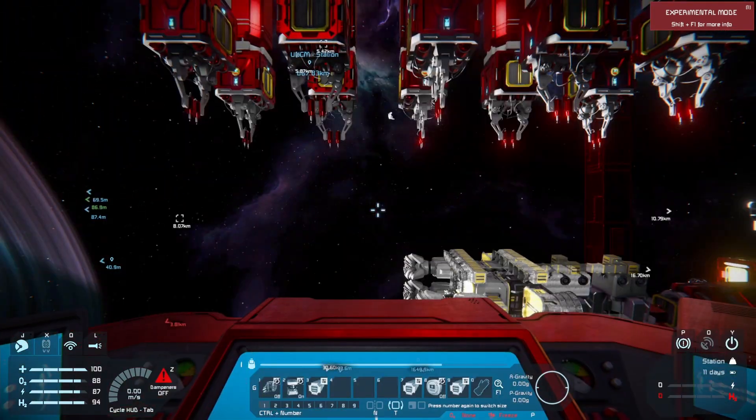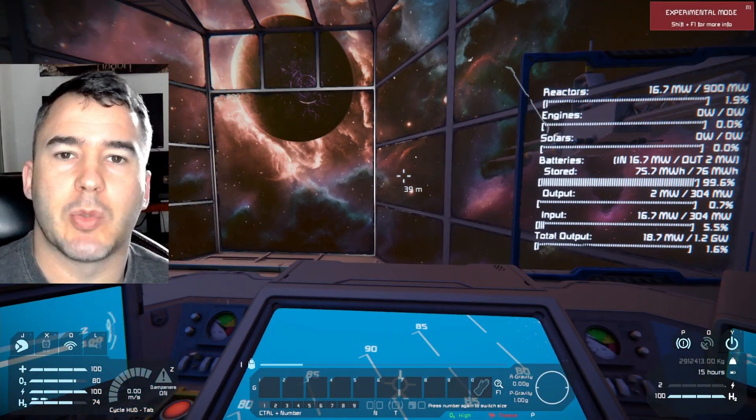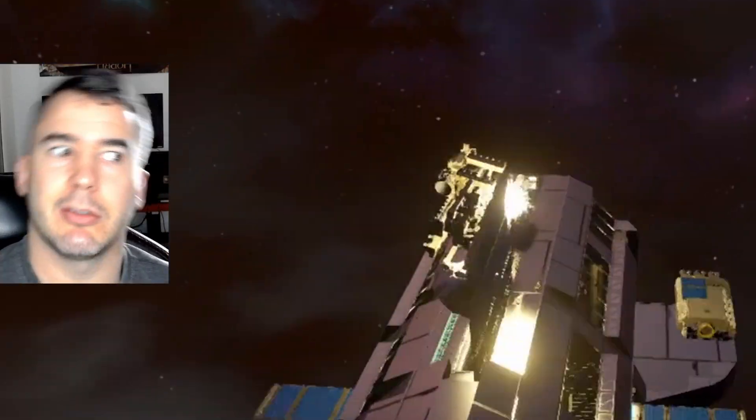All right, I'm gonna put the printer on. Let's see if I remember how to do this. In our previous episode where we launched the space wiener, Derek lost his mining ship when we took off. If you don't remember, this little ship right here.